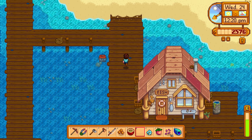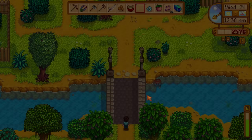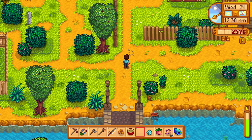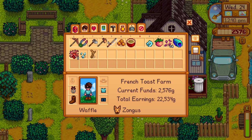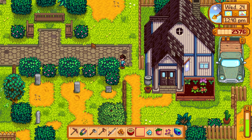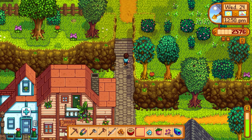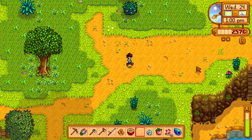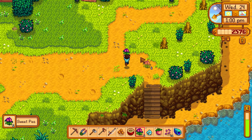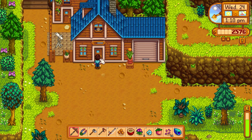Heading up to find Demetrius to give him the melon for the mission. It's Wednesday so Pierre's shop is closed — frustrating. I think about upgrading the hoe for the new season. Checking Robin's place — I don't see Demetrius around yet. It's 2 PM. I recall that someone mentioned putting a warp totem on a nearby totem pole, but I'm not sure if that's what they meant.